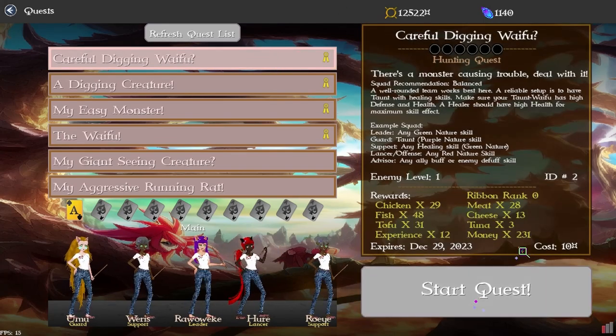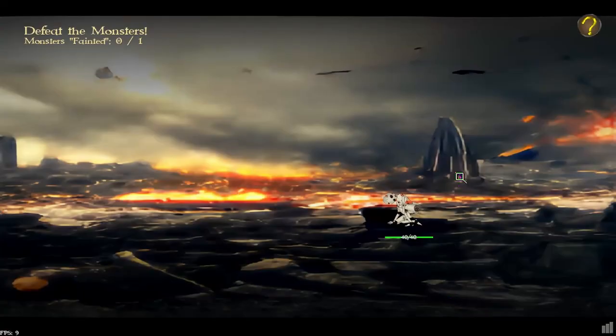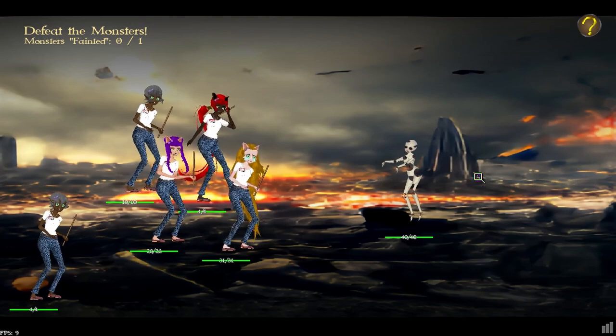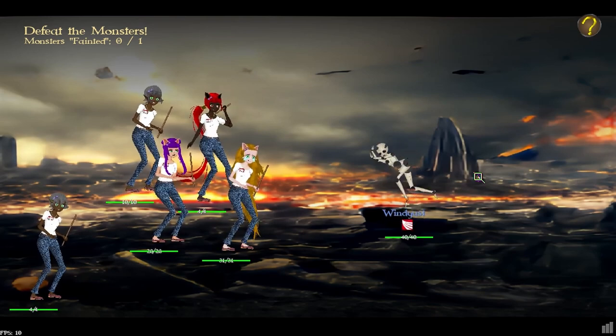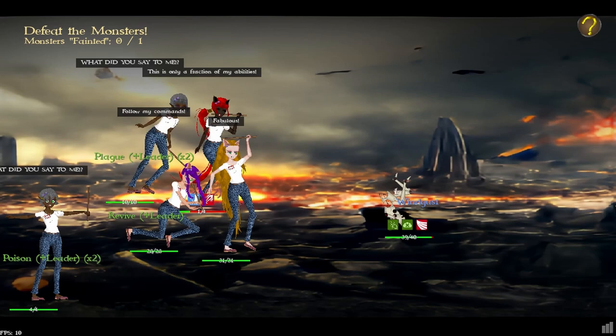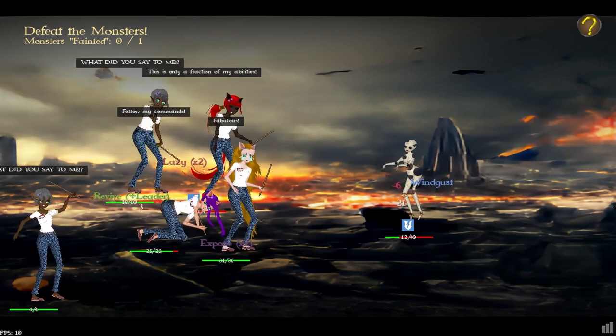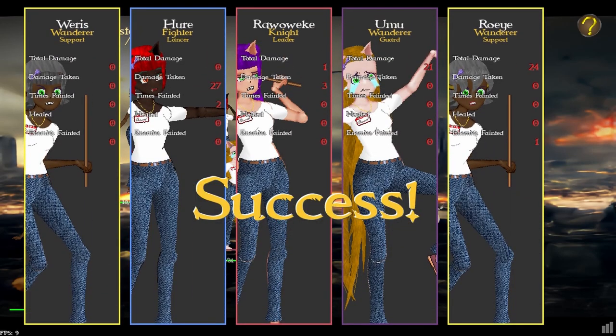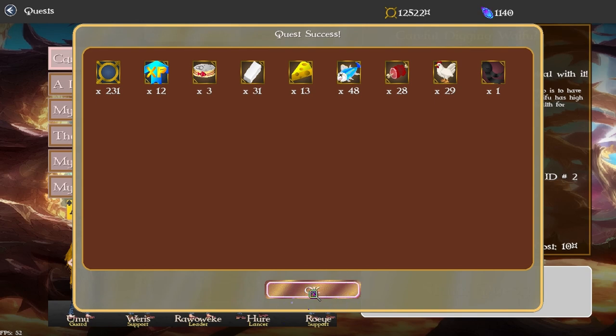I've increased the money and food payout values for quests, giving the player more rewards. The reward screen now shows up to 45 items — anything beyond that won't be shown but will still be given to the player, which mainly matters if you let mail stack up for a long time. Buttons have also been made consistent, with a minimum width of 100 and matching textures throughout.